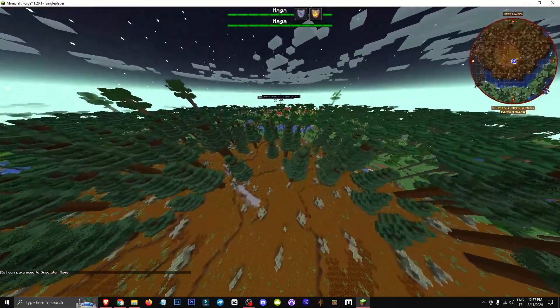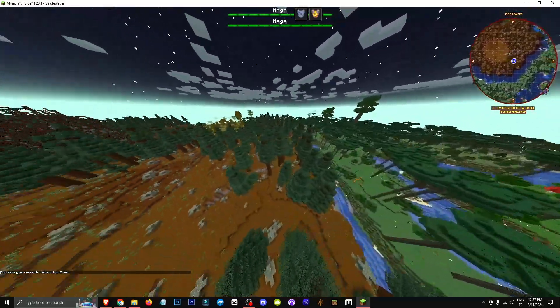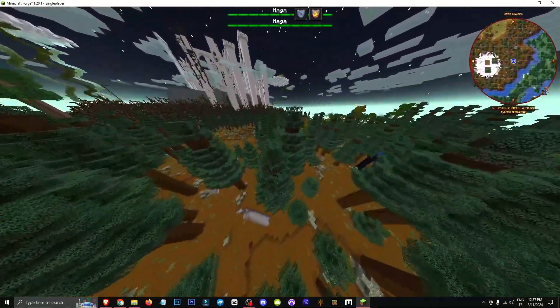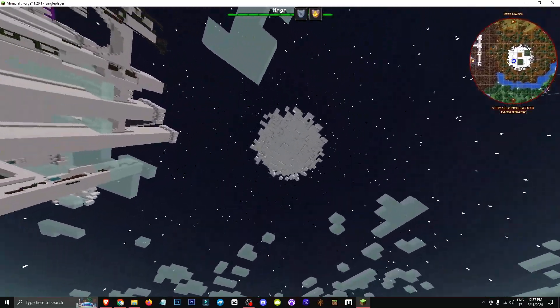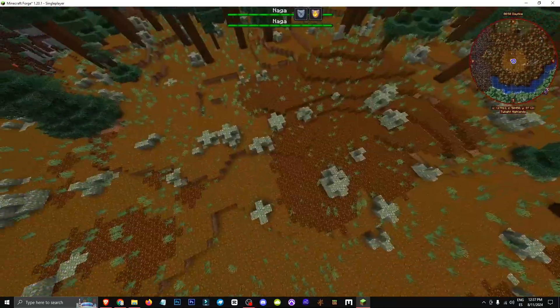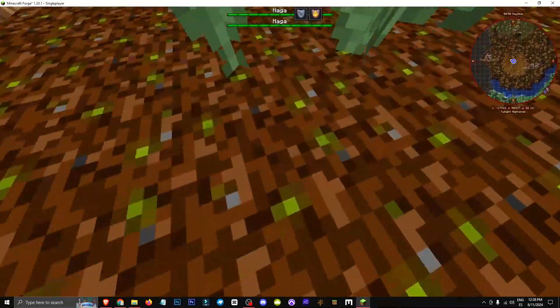First we need to get to this biome here. It's the classic giant spruce biome with podzol — it's covered in podzol — and in the background there's a palace and all these vines. As we can see right below the clouds at the top, the terrain changes. Where the terrain changes, we need to go down.